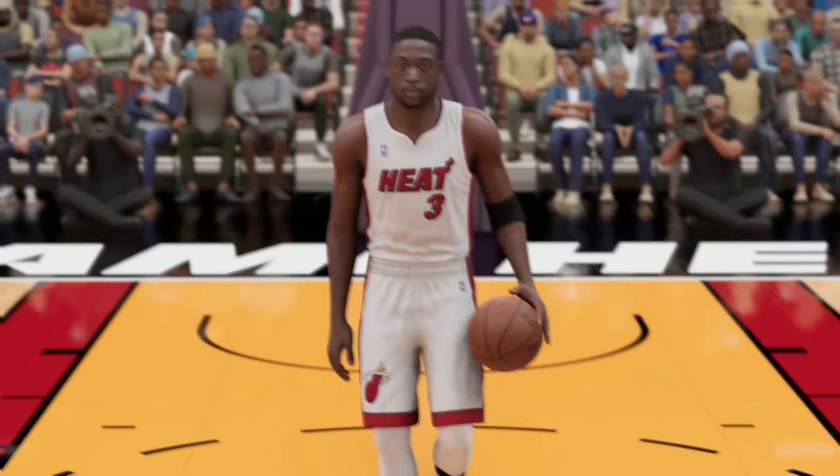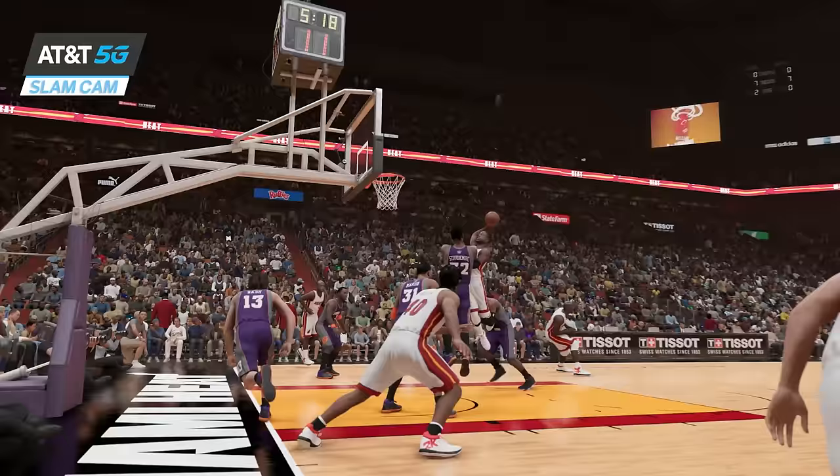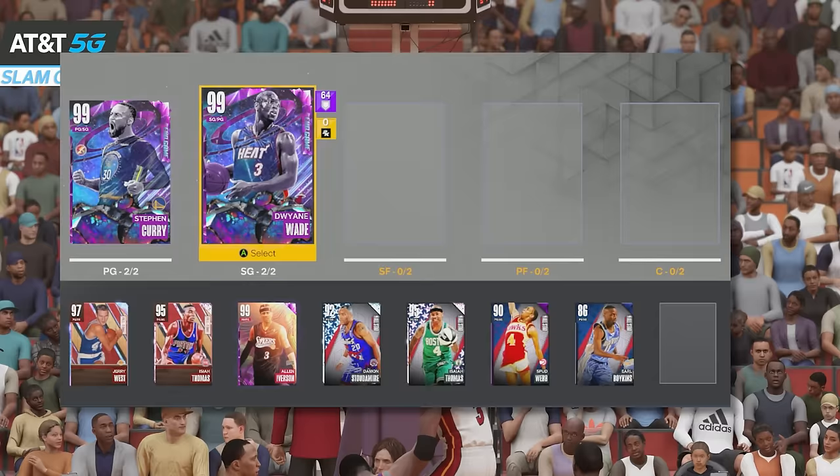At 6'4", we got Dwyane Wade. For his challenge, we got to get a contact dunk — I like this! In my first attempt I hit a wild shot, trying to put Amari Stoudemire on a poster. Then in my second attempt, we got the contact dunk. In our second attempt, we got it — that was too easy. We literally put Amari on a poster.